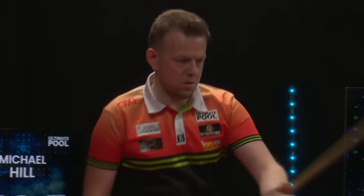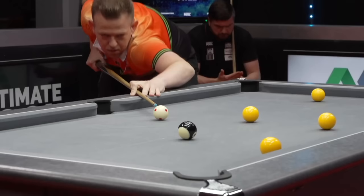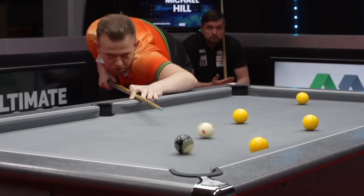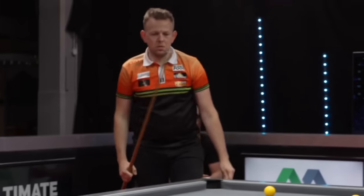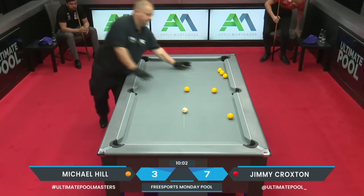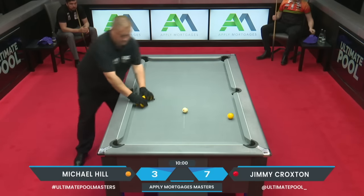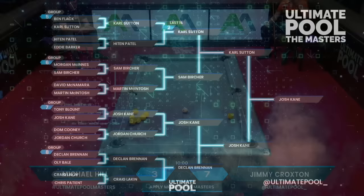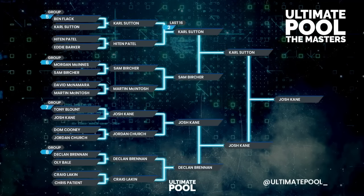Massive upset on the cards. Jimmy Croxton goes one away with ten minutes remaining. It might be the last time we see Mick Hill touch the Ultimate Pool Masters table. A reminder — quarter two, Josh Kane is our second semi-finalist and will take on Phil Harrison next Monday night.